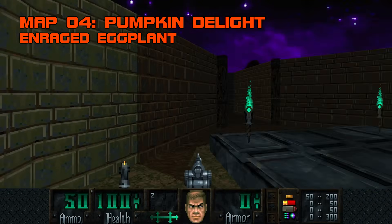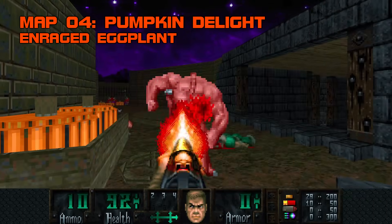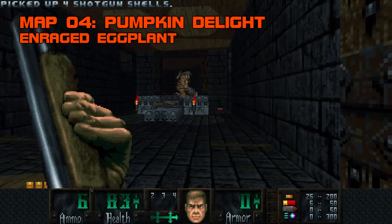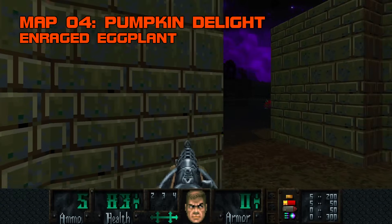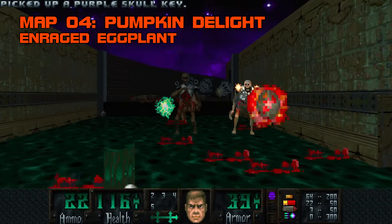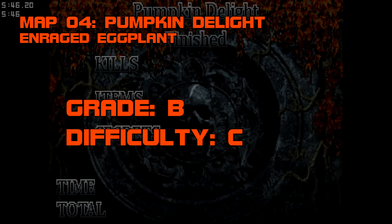Map 4, Pumpkin Delight. All you have to do to win me over is put sector pumpkins in your map. Enraged Eggplant gets a lot of mileage out of 50-odd monsters. With a little more height variation and a little less ammo, Pumpkin Delight could have been a crumpet. The SSG Pit Trap will only have its way with the oblivious, and if you're patient enough to chip away at King Boner, you can shoot through the back way and avoid it altogether. The multi-part purple key slime fight is neatly executed, and the triplet of exit tricks is par for the course. Cute map. Grade B, difficulty C.